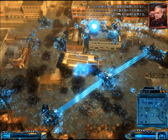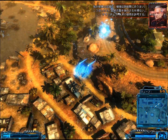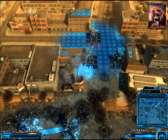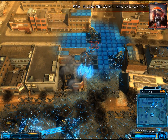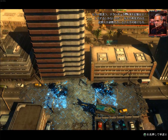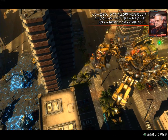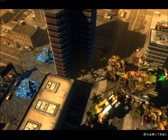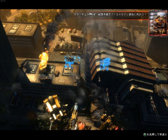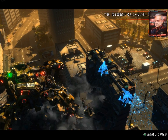Our forces have been destroyed. Reinforcements won't be here in time. We must use our weapon of last resort — I'm authorizing the use of Tarantula Mark V. General, there are still civilians in the city. Can you confirm the order? I say again — initiate Tarantula Mark V. We have no choice. If we lose, the civilians will have no chance to evacuate. Tarantula Mark V ready for battle, heading towards the alien base.